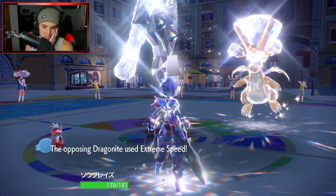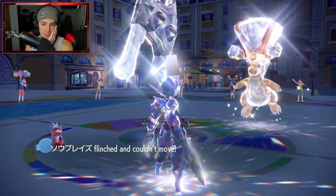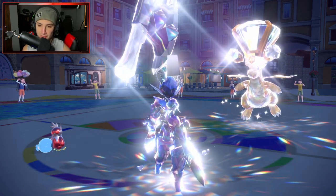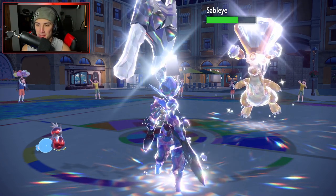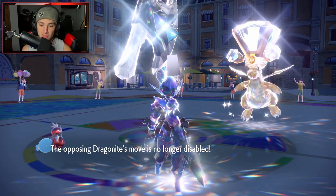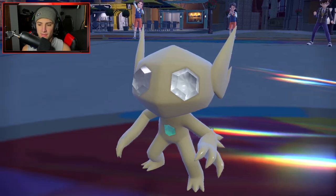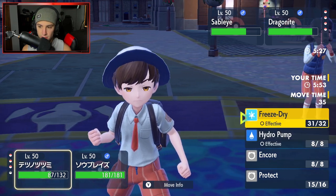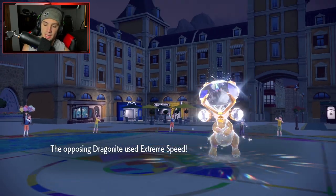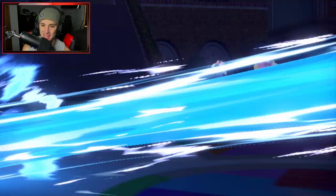Dragonite might Extreme Speed Iron Bundle. Dragonite is getting after it again — there's a Fake Out on Ceruledge, then Extreme Speed flies. I feel like I should hard swap into Flutter Mane to dodge Extreme Speed and take out Sableye. That seems like the best play. Saving Iron Bundle is going to be nice as well. Dragonite's move is no longer disabled — hard swap into Flutter Mane. But wait — I'm trapped in Fire Spin vortex, that honestly sucks.